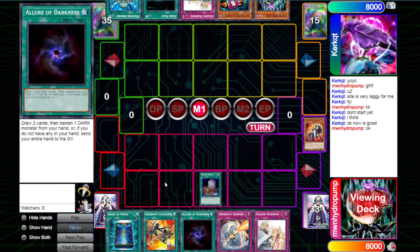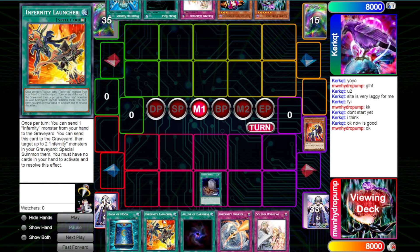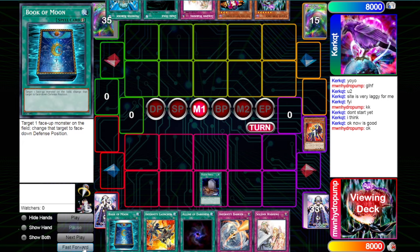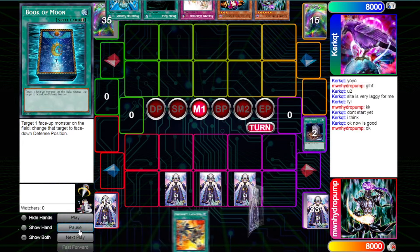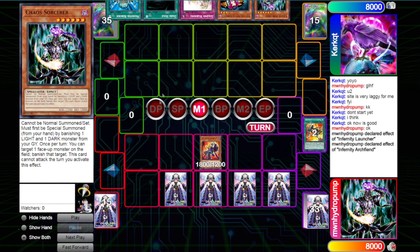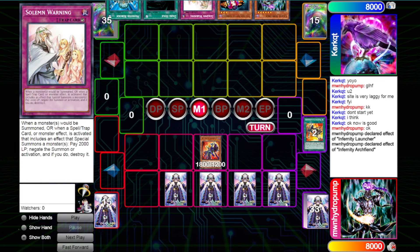I usually don't play Alert Darkness in my friendly list, but I did the Tour Guide thing so I was like, might as well. I had to think for a minute — the only thing really worth Foolishing is Arching here. But I decided just to go for the Launcher to make Barrier live and start doing things. I just set everything. Go Launcher, Arching. At worst, if they have a Veiler here, we're still sitting on Barrier and Warning, so it's pretty good.